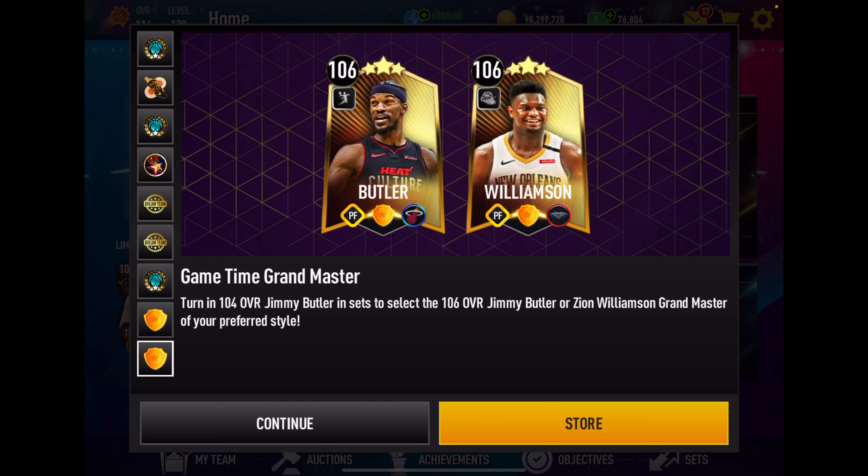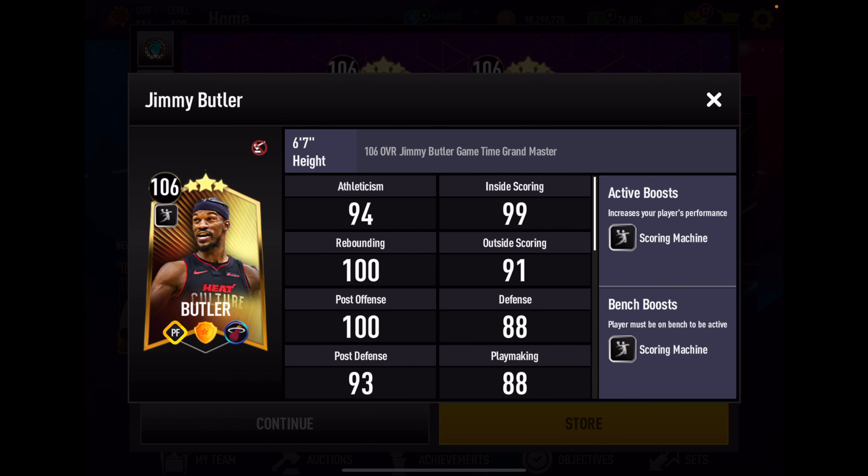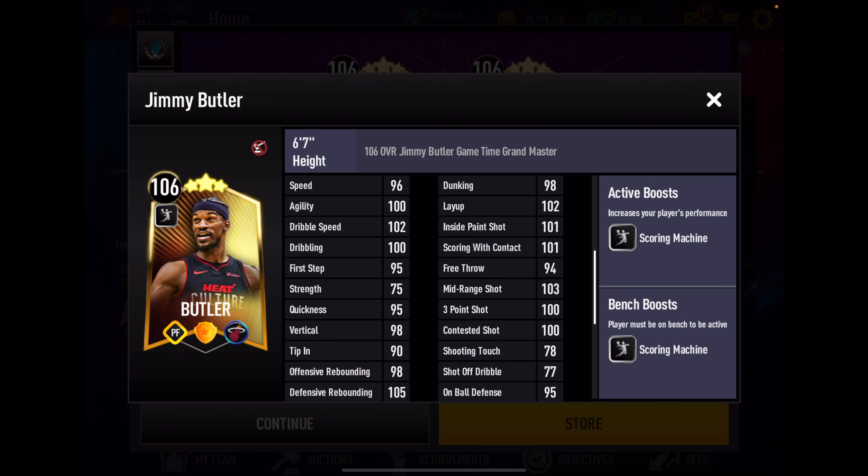Today we're looking at just two of them and I think they're both pretty good. We're going to go with a head-to-head, no-holds-barred boxing match between Jimmy Butler and Zion Williamson and see if we can figure out who's the stronger Power Forward for game time. That means we're going to run two showdowns — one playing offense only with Zion and another one playing offense only with Jimmy Butler.